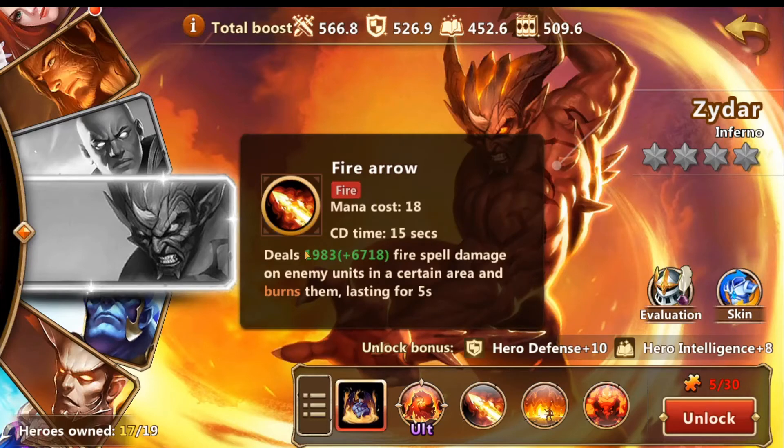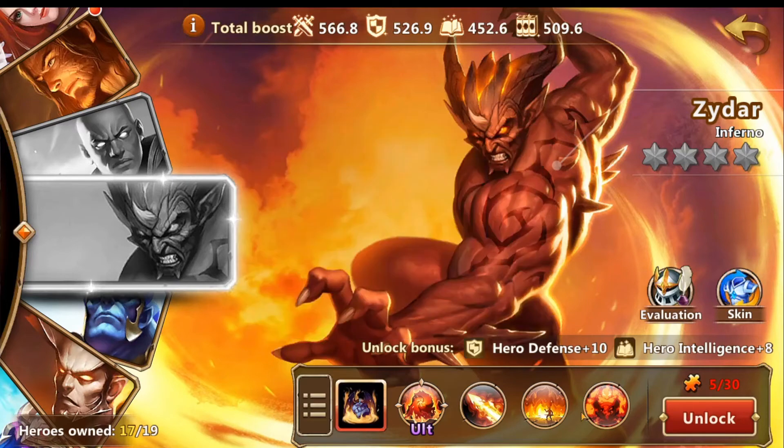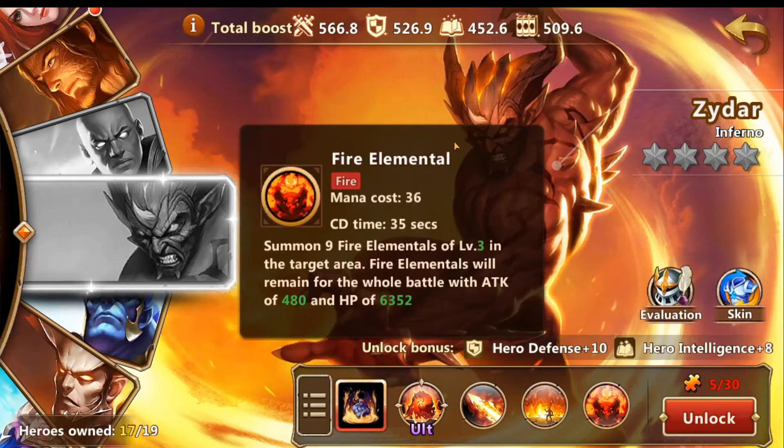Then we have Fire Arrow — deals 1,983 fire spell damage on enemy units in a certain area and burns them for five seconds. Standard Fire Arrow. Then Firewall — does 196 plus 718 spell damage on enemy units around the wall every 0.5 seconds, lasting for 10 seconds. Pretty decent damage spell, but it's pretty easy to evade and the AI doesn't summon it very well.